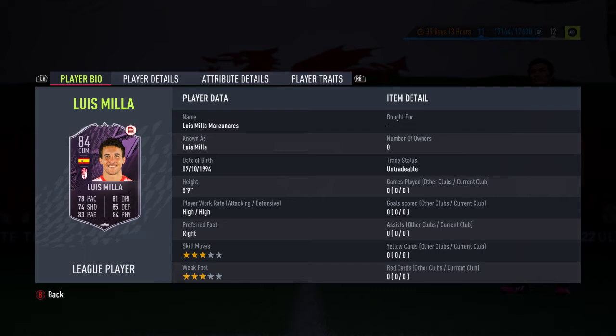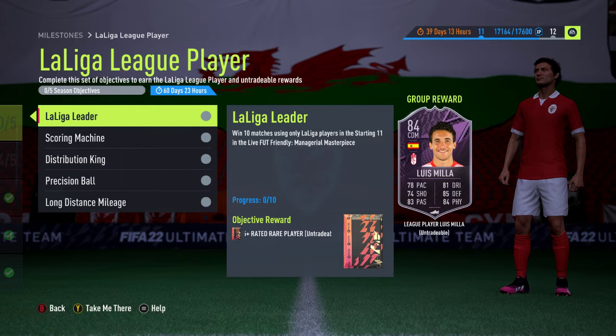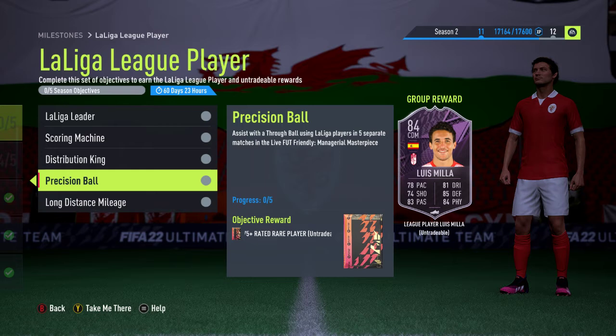Let's have a look at the requirements for him now. There are five different sections, each with their own little reward. You get a 75-plus rare rated for the first, two rare gold players for the second, two rare golds for the third, 75-plus for the fourth, and two rare golds there as well. So in the end you get eight cards from here, and then the league player overall.